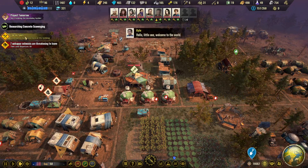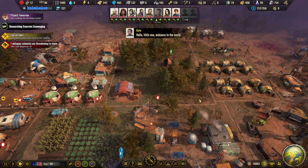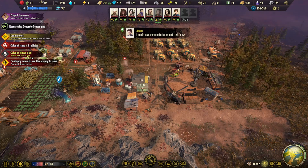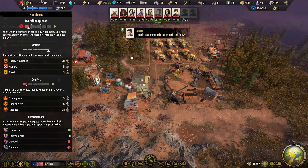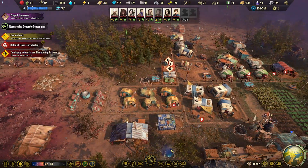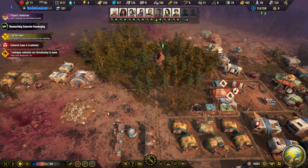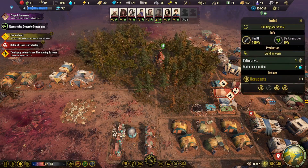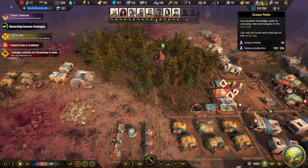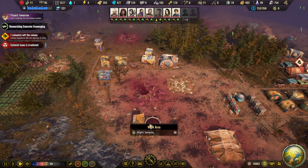How was the rest of your day? We have a colonist that died. Happiness is slightly going up — we still have three hours before they leave, hopefully happiness went up enough but I highly doubt it. At least soon we'll have the time to go out on the world map again with our specialists, do some nice work there, get some research points. We are already researching the concrete scavenging now, so that's a start.